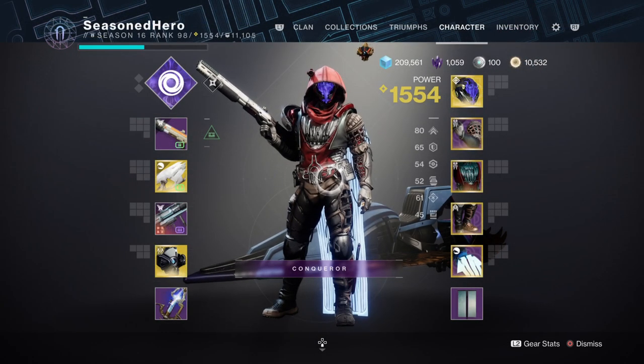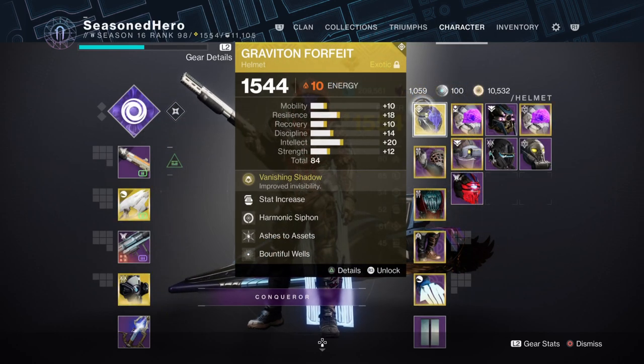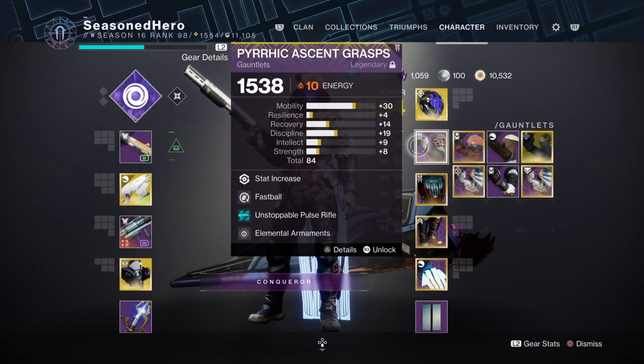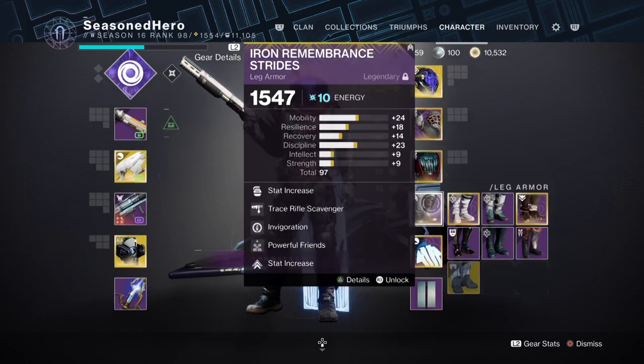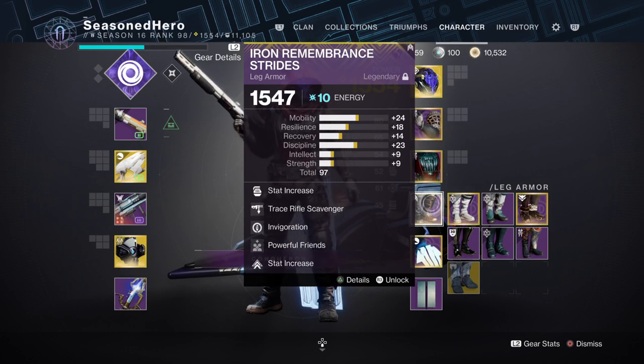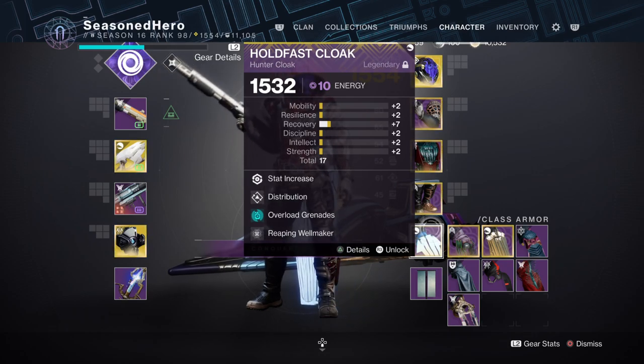Now with everything covered, here's what it looks like compiled into one. For Head: Discipline stat, Harmonic Siphon, Ashes to Assets, and Powerful Friends mod. Arms: Recovery stat, Fastball, and Elemental Armaments mod. Chest: Mobility stat, Concussive Dampener, Thermal Resistance, and Volatile Flow mod. Legs: Minor Ordnance, Trace Rifle Scavenger, Invigoration, and Powerful Friends mod. Cloak: Minor Recovery, Distribution, Overload Grenades, and Reaping Wellmaker mod.